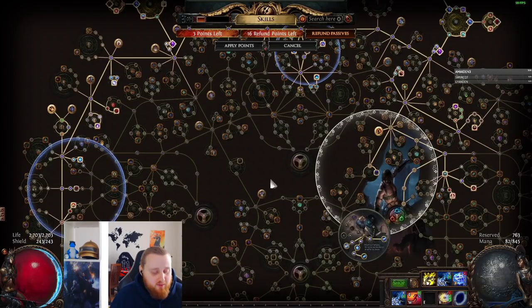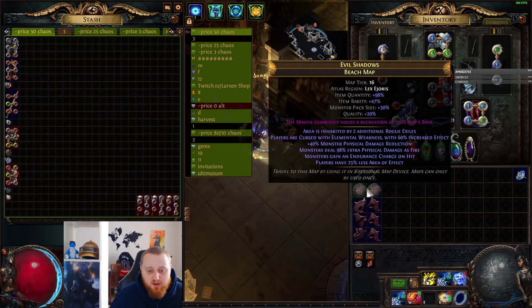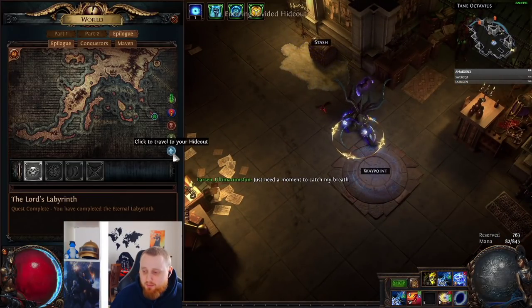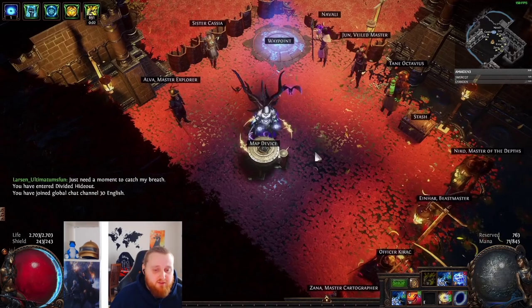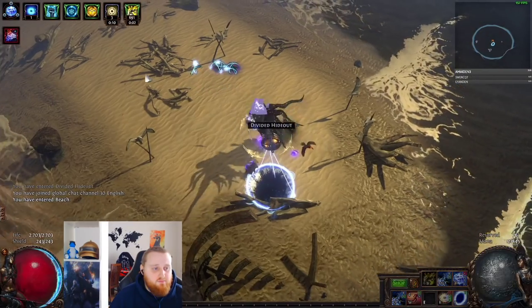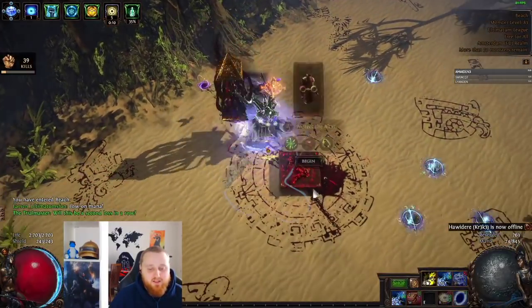Now I want to jump into the game. I have prepared a tier 16 Beach map and a tier 16 Atlas map — two maps that I run a lot. They're not super difficult, they're not super easy. We rolled them. I have Sextants on both zones, so you'll get to see what a juiced-up map looks like. Let's start with the Beach and get straight into it.